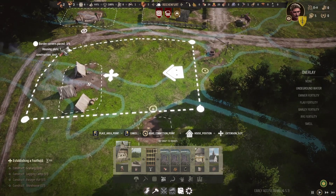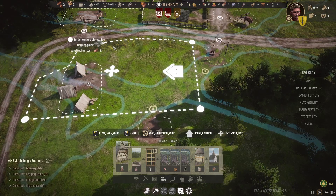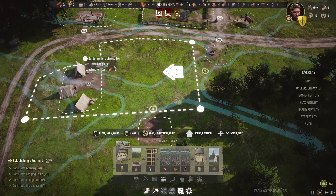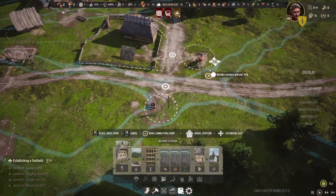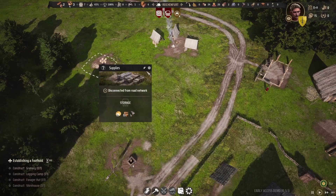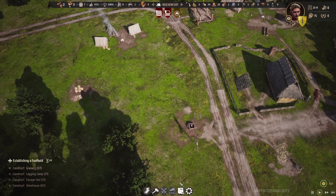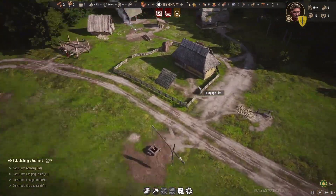House position, extension slot — so this one has an extension slot available, which isn't always a thing. I don't really know what extension slots provide necessarily. Supplies, disconnection from road network. Okay, let's continue to figure it out.